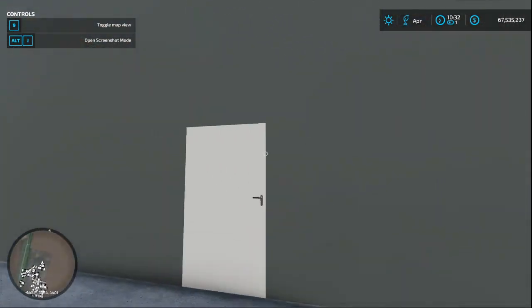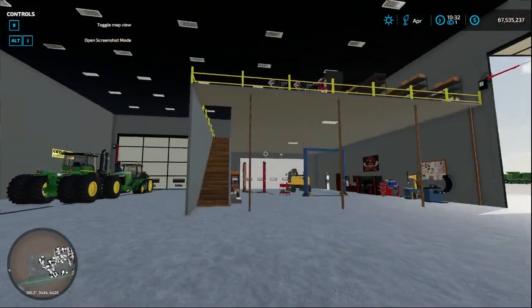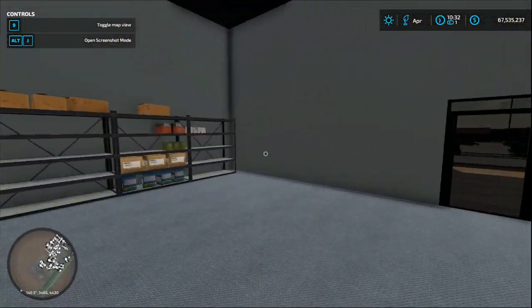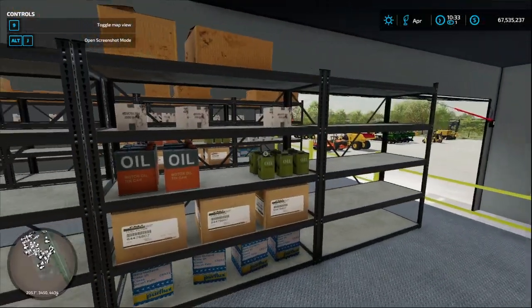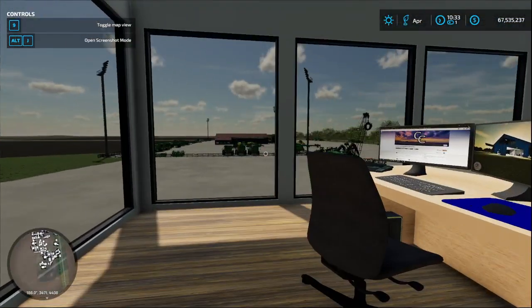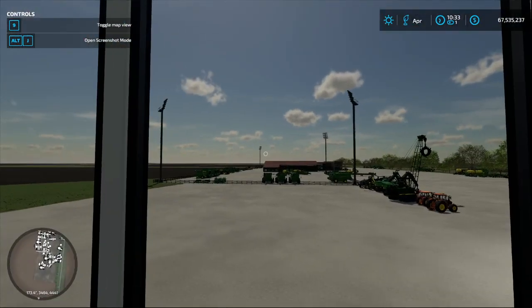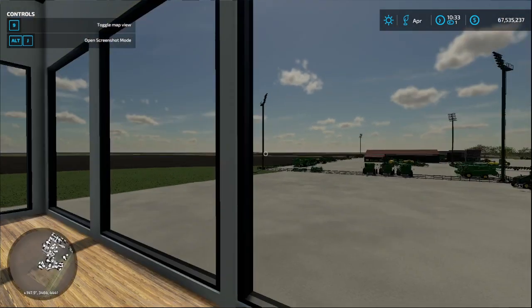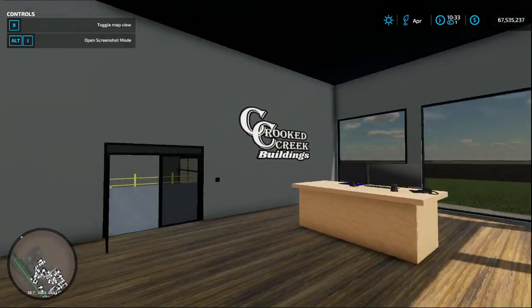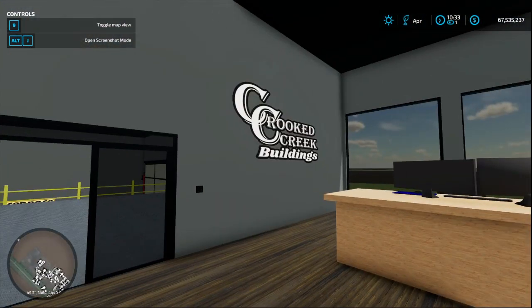We also have the wash bay in here — this will bring everything in and get it washed up. We've got a service spot up here for parts too. We are finally almost ready to open our doors up, so thank y'all so much. Don't forget to play some more Farming Simulator 22 — if you're looking for a certain John Deere mod, let me know in the comments and I'll try to point you in the right direction. There are a couple of private mods in this server so I can't give those out, but thanks to Crooked Creek Buildings. See you guys in the next one — have fun and later on!